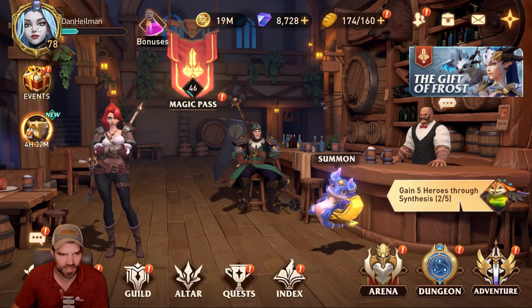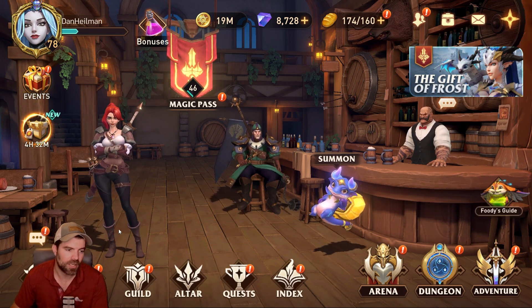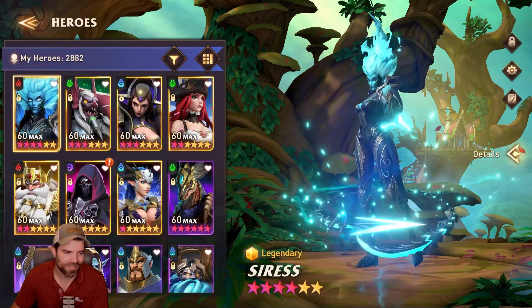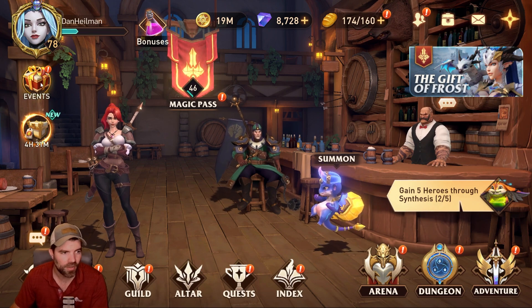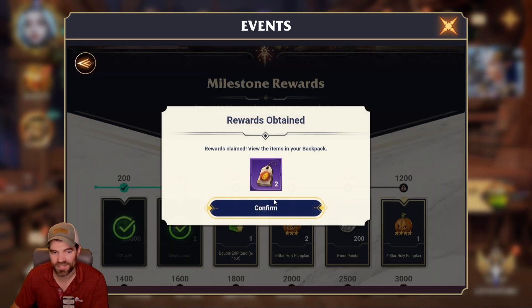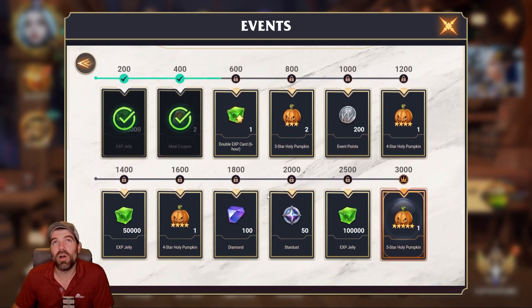The video is getting long so I'll leave it at that. This is my arena guide — obviously what I do in arena is going to be different from what other people do. In the very beginning I used Sierra, Avera, Nathalia, and either Windex or Brand — all-out nukers — but without the CC some of the defensive teams I wasn't able to get through. Anyway, that's it for the video. We have the arena event going with two days left, so get in there and finish your arena. The event is kind of annoying because you have to do so many battles, but a free five-star Pumpkin and a couple of four-stars is pretty useful.